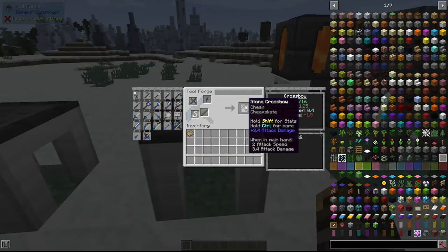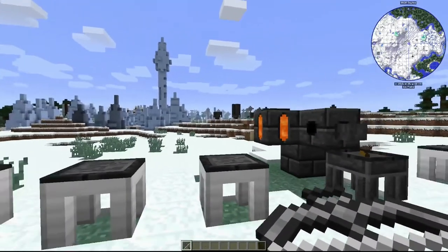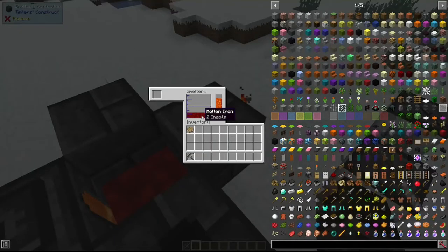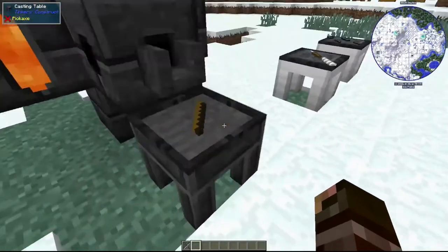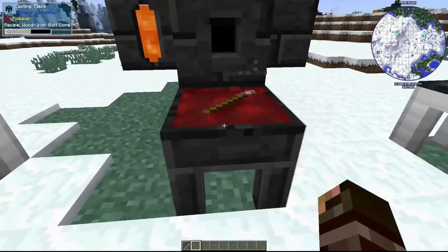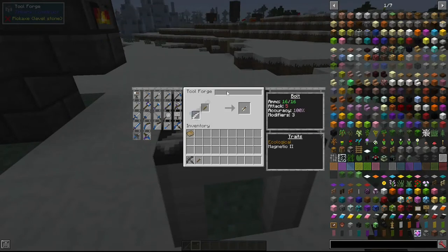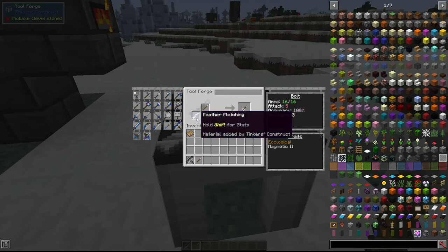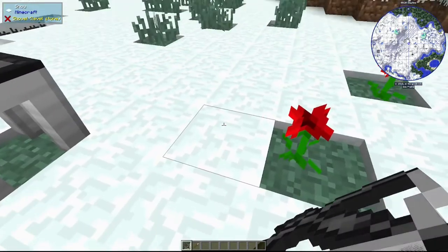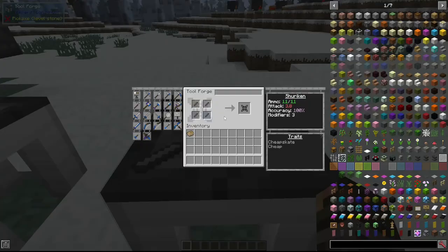Now we have the crossbow, made with a bow limb, a tough tool rod, a tough binding, and a bow string. This can't shoot regular arrows — you have to make a crossbow bolt. To make a bolt you need a smeltery: smelt two ingots of your chosen material, then pour them over an arrow shaft to make a bolt core. The bolt is then crafted with the bolt core and fletching. Load it into the crossbow by holding right-click, then shoot it.